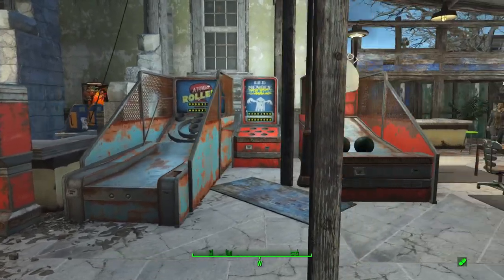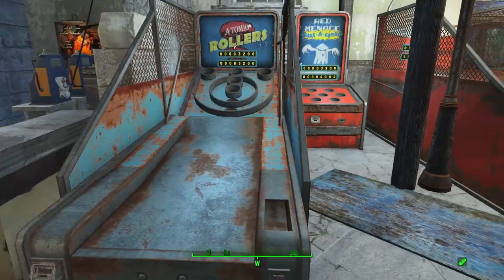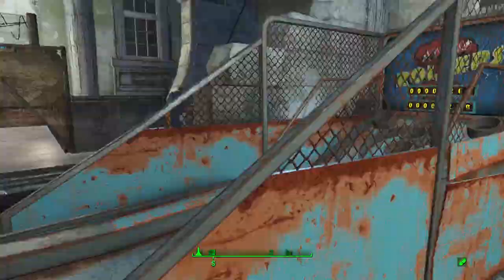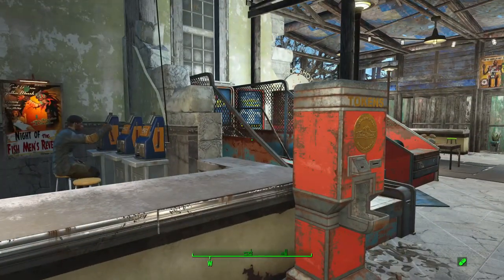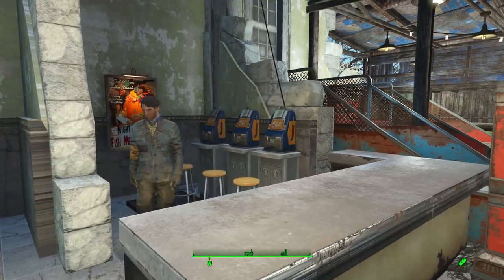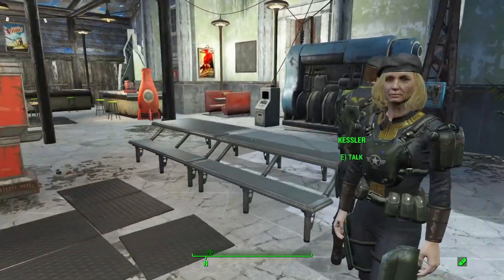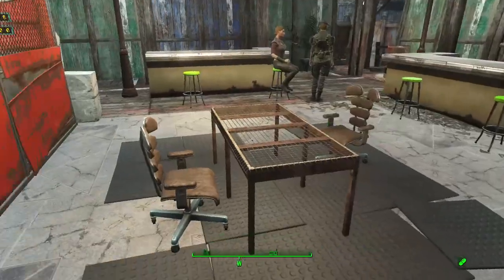I did throw in some Nuka World arcade equipment — a hoop shot with some basketballs, atomic rollers with some rollerballs, and Wakakami. So we have kind of a full service arcade, even though it doesn't have our normal creation club arcade cabinets. Because of how cramped the space is, I actually tried to avoid creation club content and I think I did a fairly good job — I don't think I have any creation club content minus maybe a couple posters. We do have some Vault 88 slot machines and just a couple tables for people to sit at.